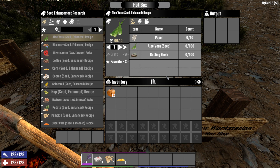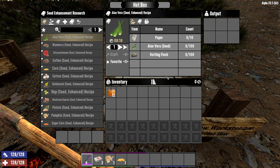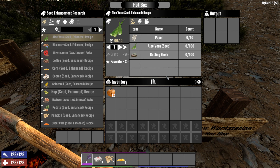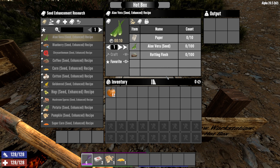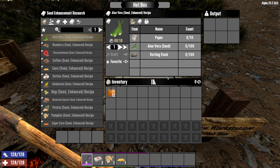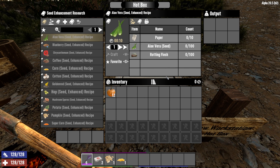These schematics offer a hearty challenge. A hundred seeds of the Standard variety are required in order to learn how to craft an enhanced seed. This could offer too much challenge for an inexperienced player, but if you have a server full of veterans, they may view this as a challenge worth taking on. This will likely reduce the number of people who engage with this mod, so I would suggest being careful about which edition you choose.